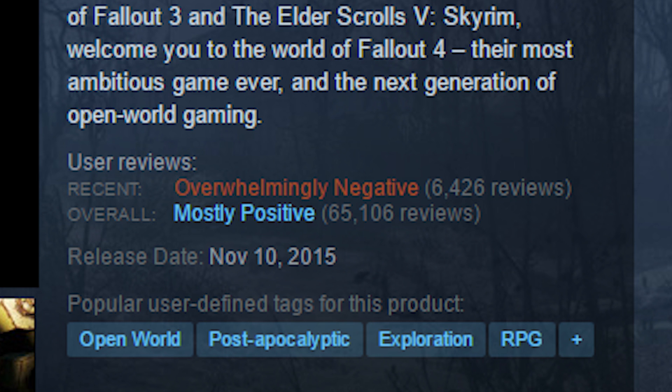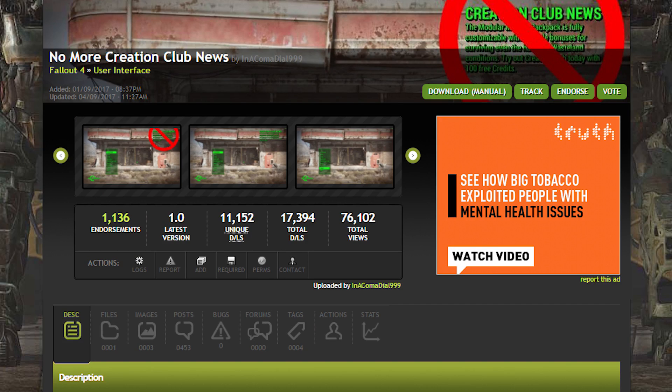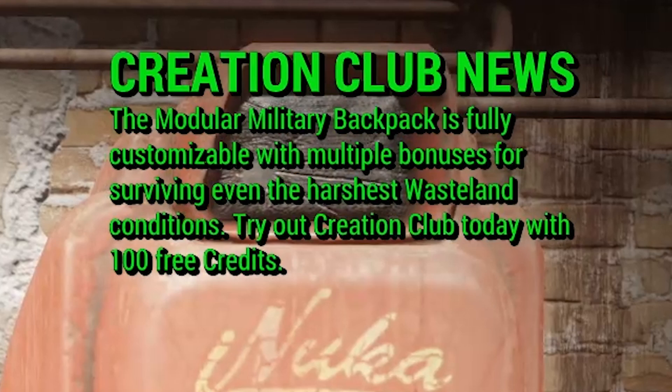You should check out Fallout 4's Steam page. Ever since the Creation Club's launch, over the last 30 days, Fallout 4 reviews have quickly become overwhelmingly negative, which is a common thing to happen to a Steam game when developers piss off their community. But yeah, if you want to keep your menu clean, or if you want to give Bethesda's Creation Club the finger, head on over to the Nexus, give this mod a download and an endorsement, and enjoy your gaming experience without Bethesda trying to smear this in your face.